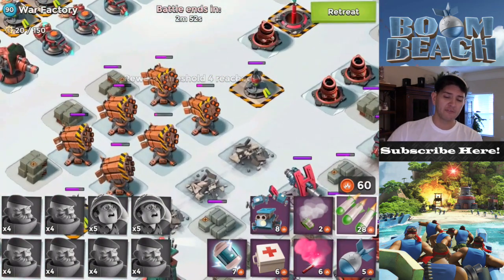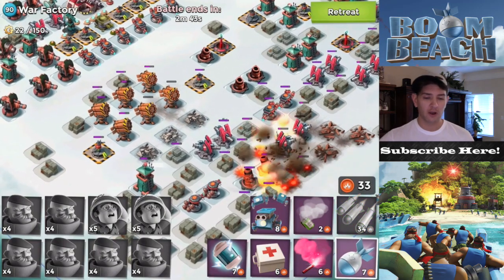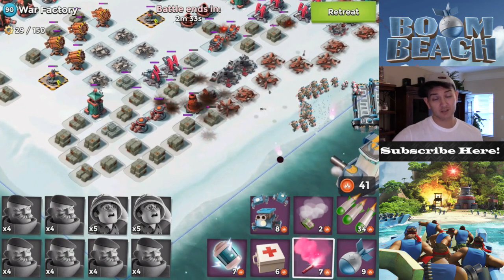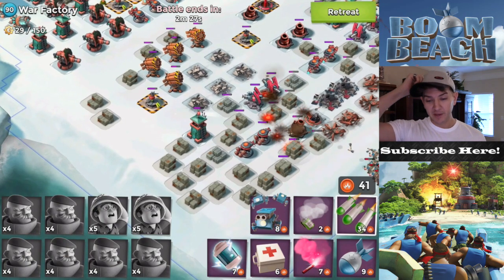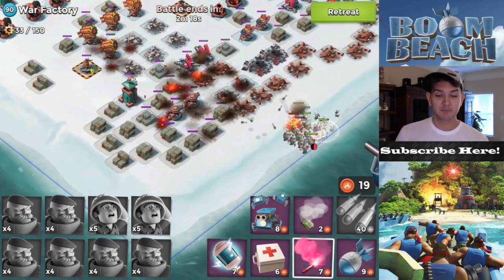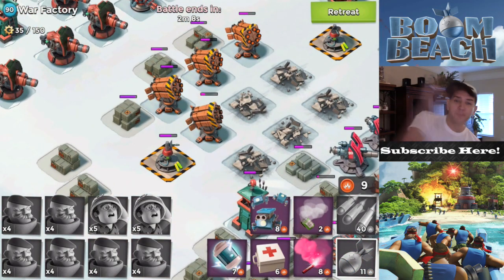I go ahead and flare the Grenadiers off to the left-hand side and start destroying those rocket launchers. Because once a rocket launcher starts hitting my Grenadiers, they can only take about one rocket launcher hit — I don't think they can take two. Mortars are pretty devastating, especially combined with a rocket launcher. We go ahead and take it out with the Grenadiers. Easy peasy, bada bing bada boom.